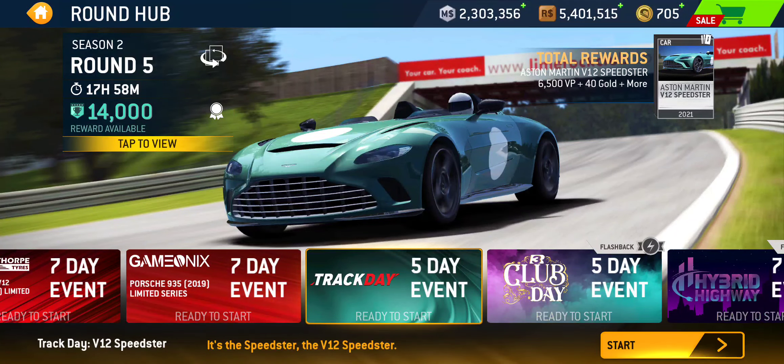Hey everybody, how's it going? As the current round, Round 5 of Season 2 is winding down, there's some unfinished business to run through here, to pick up some gold along the way if nothing else. Since I already posted the video for the Huayra Royale where you can pick up some 70 gold by spending just some excess racing dollars on upgrades for the car, you should be able to get through four stages of that event. Even if you decide not to spend any gold and go all the way to win the car itself, that's a pretty decent partial payout.